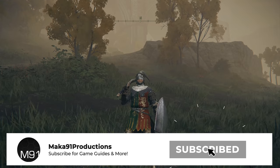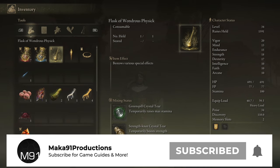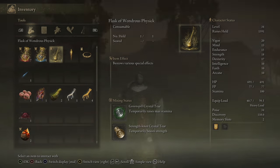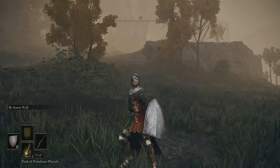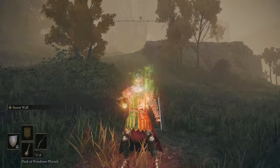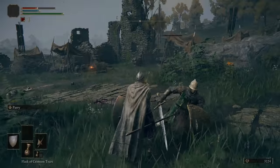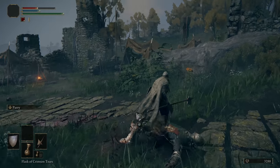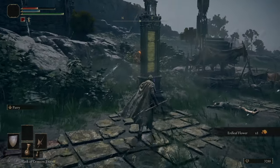Hey everyone, Macca here playing Elden Ring. I'm going to show you something that you can do very early on in the game that will make it quite a bit easier, and that is attain the Flask of Wondrous Physic. This is a reusable flask that can be customized to suit your play style — something you can probably grab within the first hour of the game, but unless you know where exactly to look, it's possible to play for tens of hours without finding it.